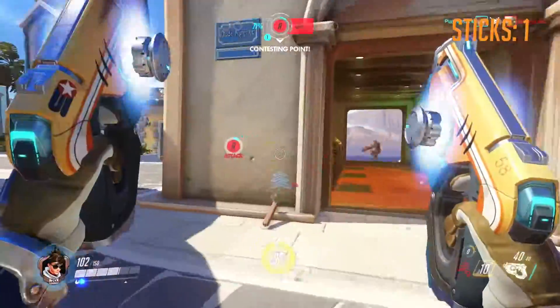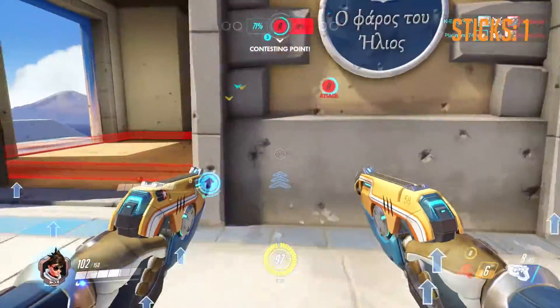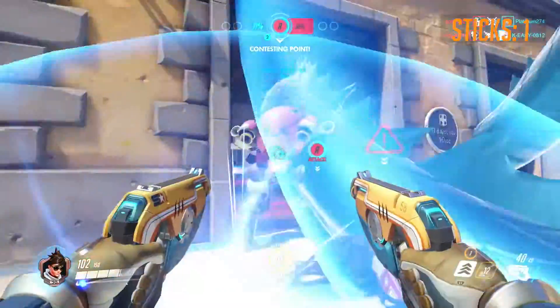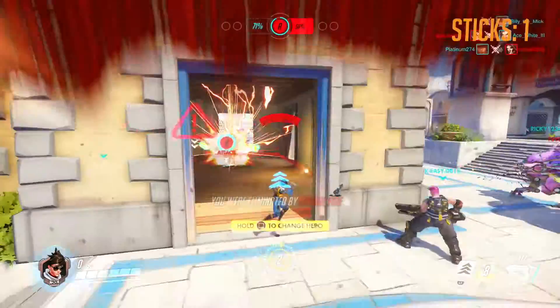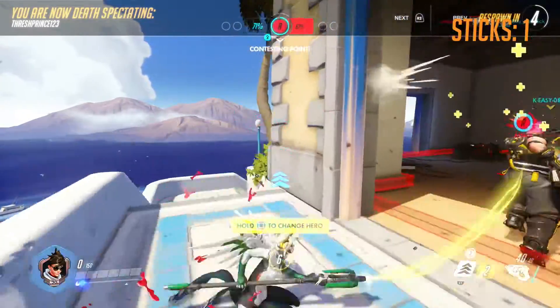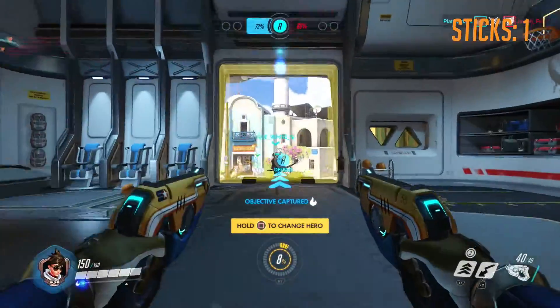Get behind the enemy Tracer. Bounce in. Their Reaper's ulting — back out for a little bit. Jump in. Drop my sticky. I guess I did take out their Reaper when I dropped the sticky, but I wasn't paying attention to the fact that their D.Va had ulted in there.